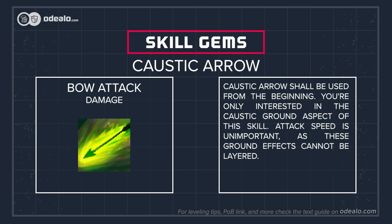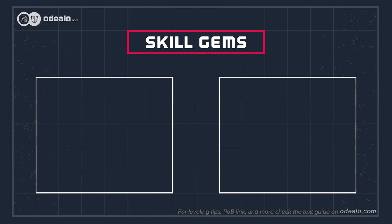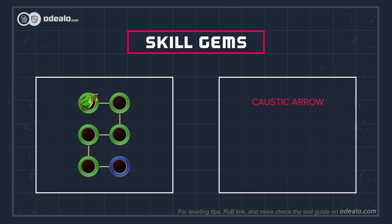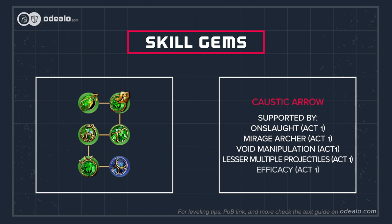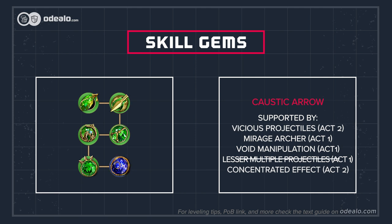Caustic Arrow shall be used from the beginning. You're only interested in the Caustic Ground aspect of this skill. Attack speed is unimportant, as these ground effects cannot be layered. This attack will also be used by a Mirage Archer so that you won't have to stop and attack each time you see a pack of enemies. Why not use Toxic Rain? Its damage is too reliant on attack speed, area of effect, and the number of projectiles, which as a Scion we're not really equipped to handle as much as other classes — and the damage is still good enough.